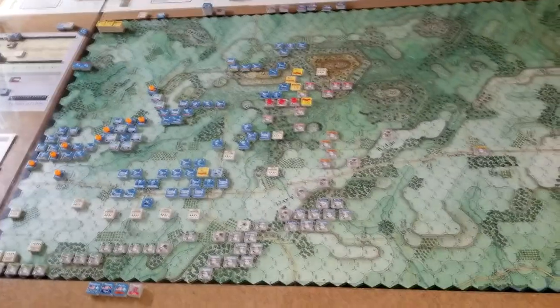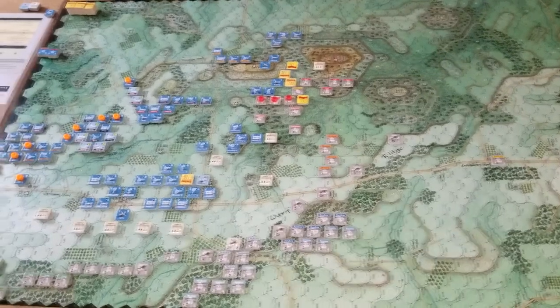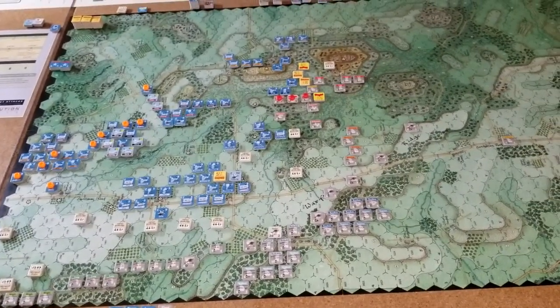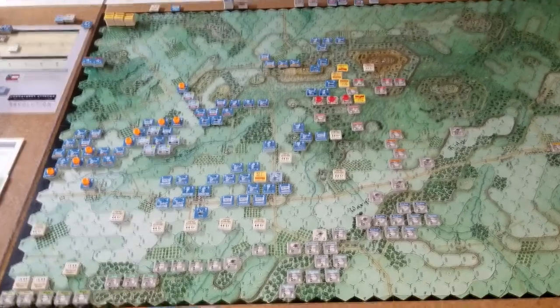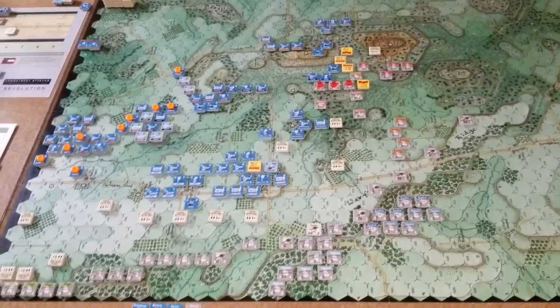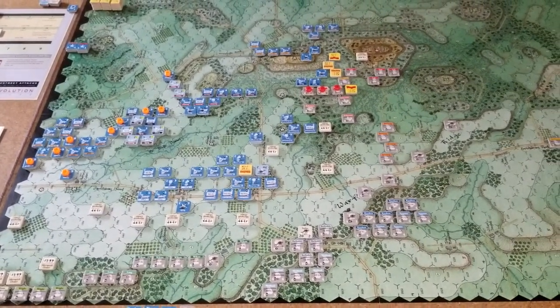It's Hexy. Let's talk about game number two: Longstreet Attacks, from Revolution Games. This is the second of the Herman Lutman games — I just got through playing Stonewall Sword Diamond and now playing Longstreet Attacks. Let me just save this right off the bat: freaking gorgeous game, beautiful Rick Barber map, excellent counters.